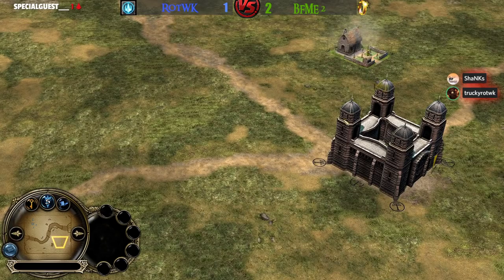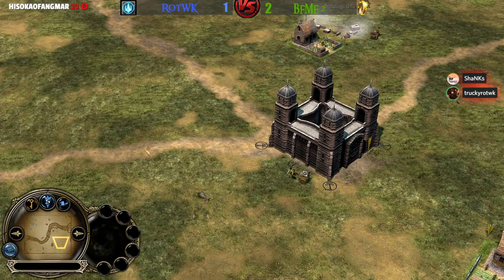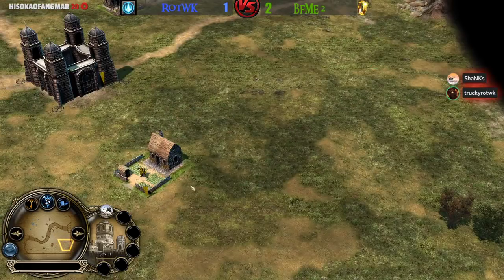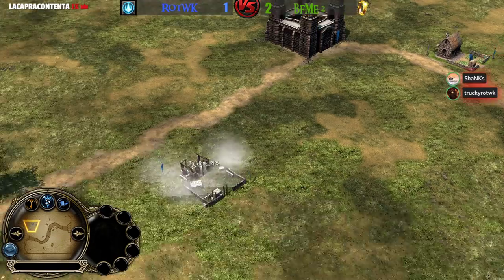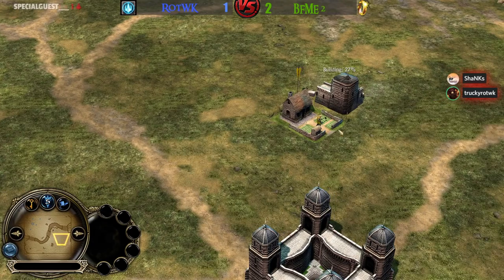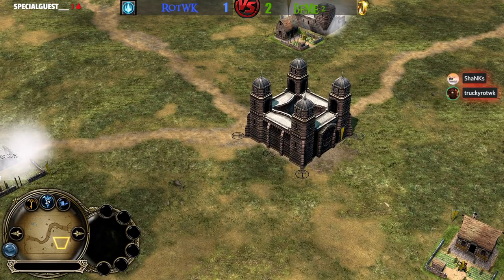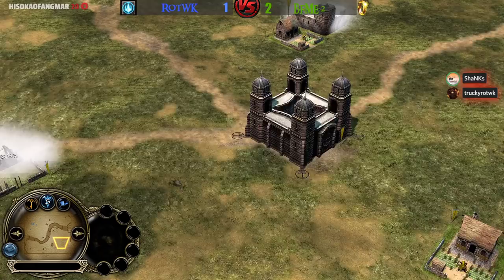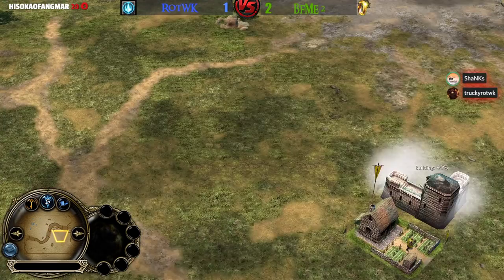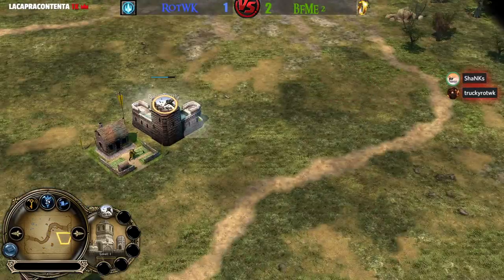I have no idea what Ecthelion is going to bring. It looks like he's going for a four-farm start — he did this in the last game in the 2v2 going for four mills then a fifth. This time he's going with four farms and Irby with barracks after the first two farms. We'll see who gets the early lead — we're going to have a Soldier or Pikeman unit coming first.